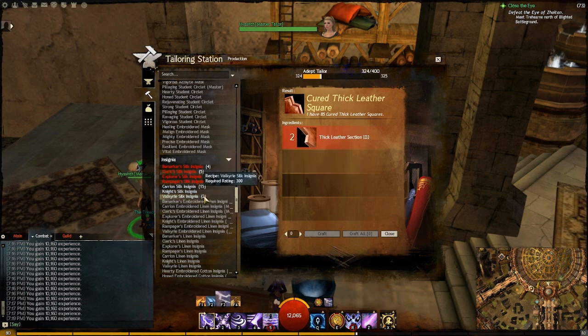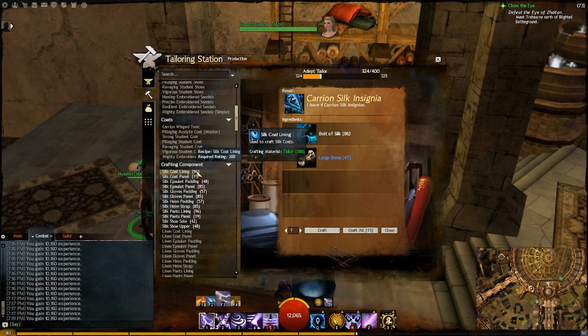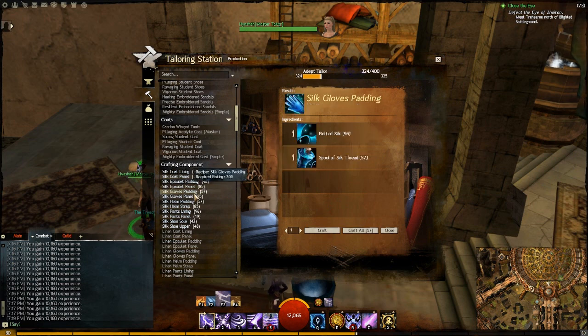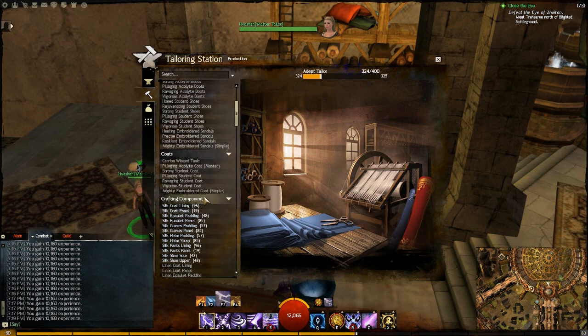The first thing you want to do is craft insignias. I usually make four of each type if I can — you can do six if you want but it's gonna cost more materials. I do four because then what you need to do is skip the coats and leggings since they cost more materials, and just go with shoulders, gloves, helmets, and shoes. Since I have four insignias and three different types, I need to craft three of each armor component.